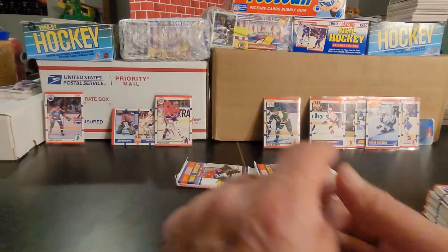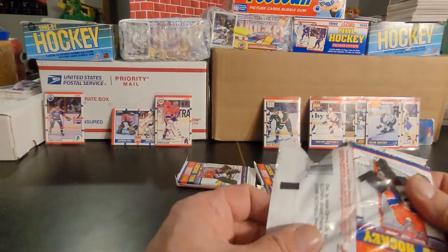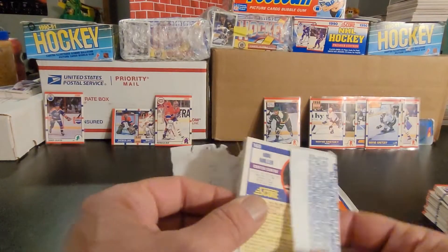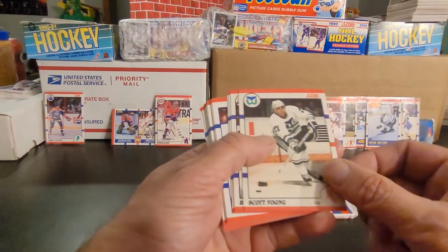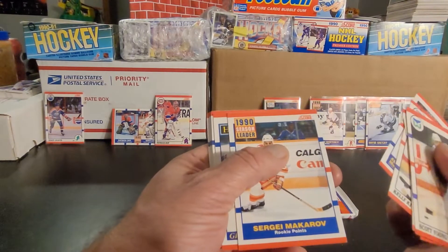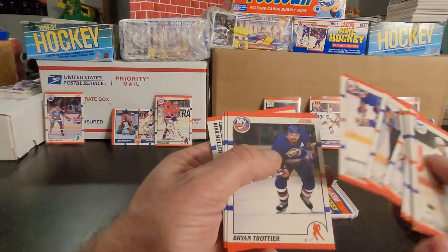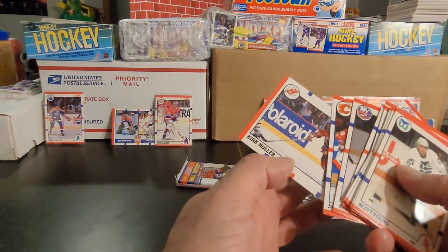Doug Gilmour and Kirk Muller — not much in that one. Got four left so that means we're doing packs seven, eight, nine, and ten. One interesting thing about these — even though it's the Canadian release, the back of these packs says 'distributed by Allen Candy Company for Score, Grapevine, Texas.' Just an interesting tidbit. Got Scott Young, Brett Ashton, Sean Burke, Kelly Kisio, Al MacInnis, Makarov rookie — points, Hall of Famer. Adam Burt, Ken Wregget, Mikhail Pivonka, Ken Baumgartner, Brian Trottier, another Kurri, Doug Gilmour, and Kirk Muller.